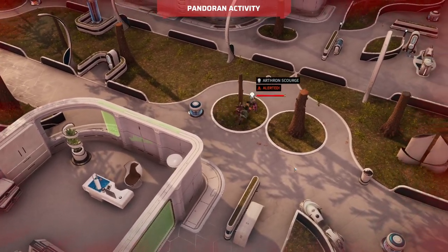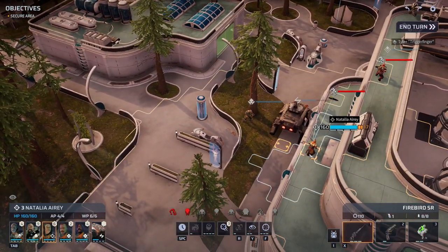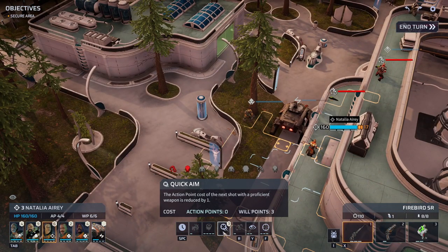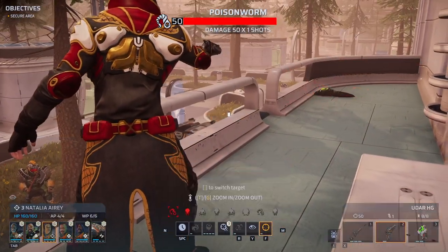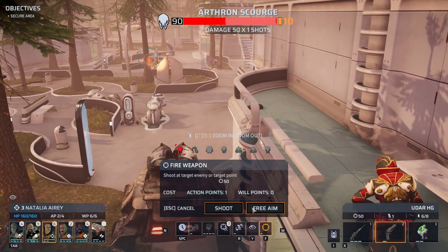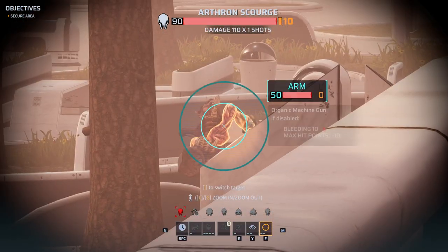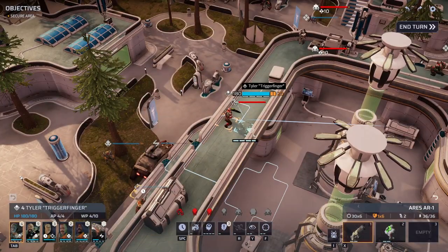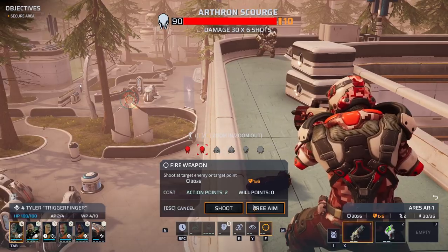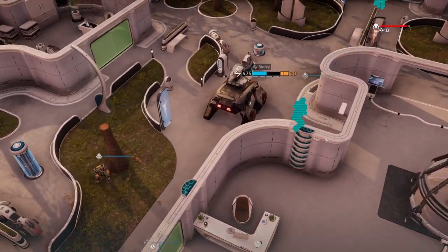We've got to deal with the poison worms because they greatly reduce our action economy as long as they are alive. That's one down. Quick shot and free aim — fortunately a miss on us. Hostile down. Before we hit these guys, let's move up.